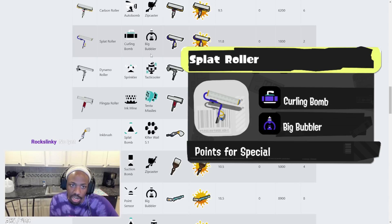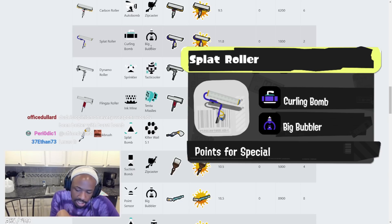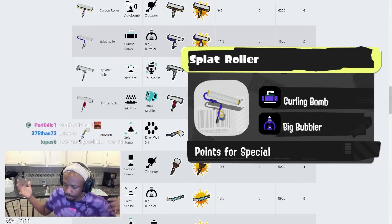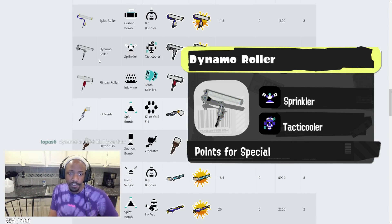Splat Roller has Curling Bomb and Big Bubbler. Curling Bomb has always been amazing on Splat Roller. Big Bubbler is really helpful for roller in general — just to get out of situations. Also worth noting: the Big Bubbler when you use it, it deploys wherever you're standing. You can't throw it — it just gets put up right there.